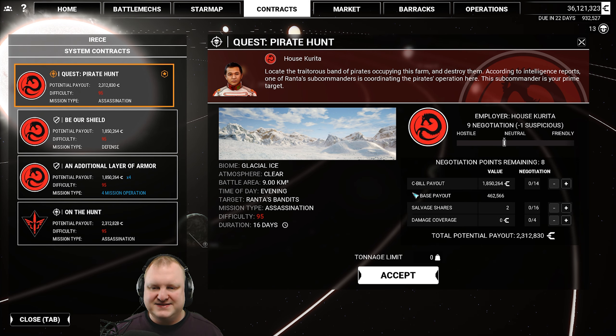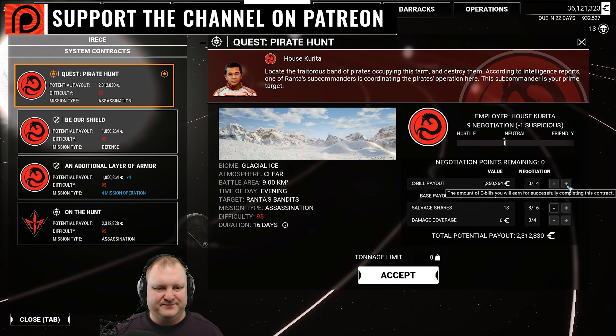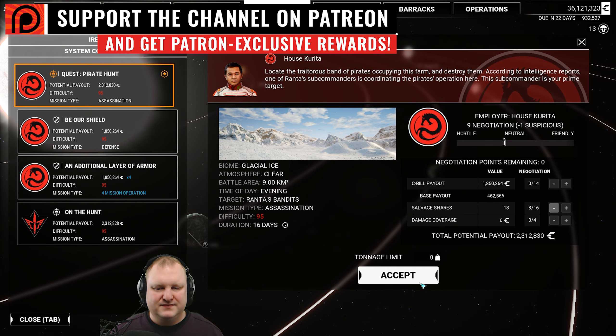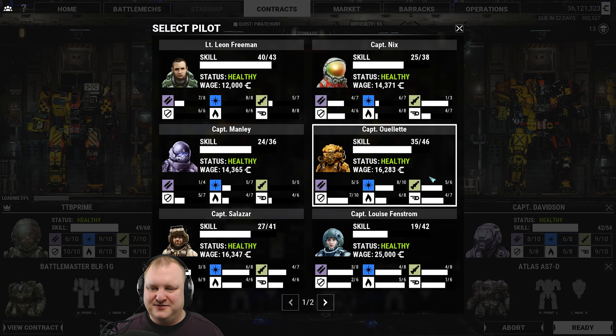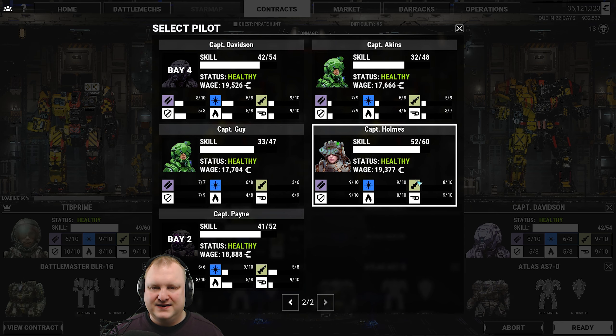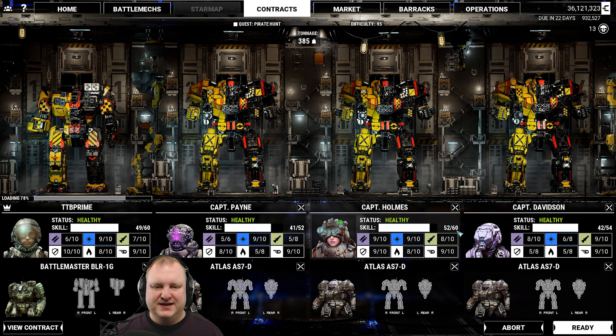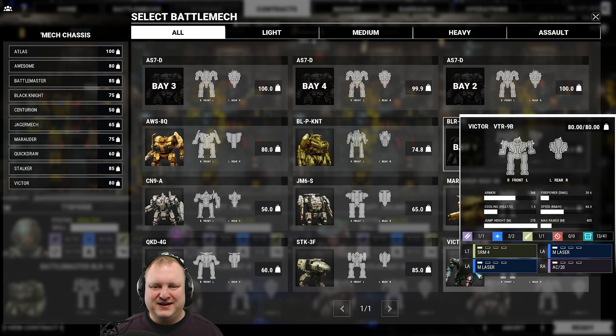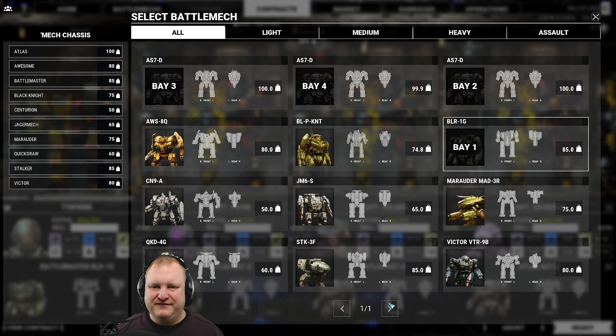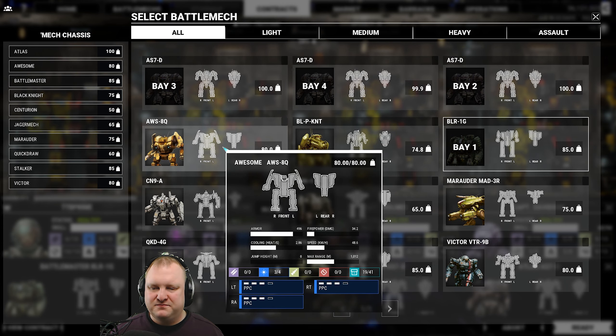Level 95. Assassination. This might hurt. Well, I still have a couple of pilots, so let's see. I'm thinking — let's see. Captain Holmes, 60? Oh, that's the pilot we got. Doesn't matter, put him in. If that pilot dies I'm going to be very, very sad. 385 tons. Do I have anything heavier? I'm actually debating whether I should bring the Awesome — just for the pinpoint damage and being able to stay back a little bit. But I'm so worried about this Atlas.